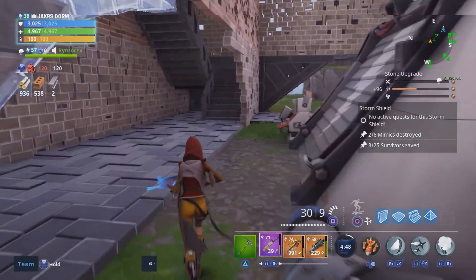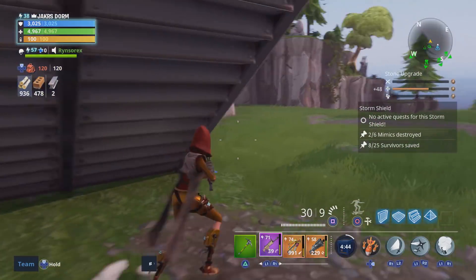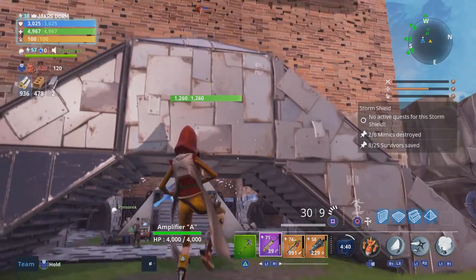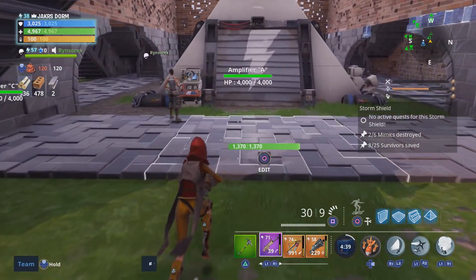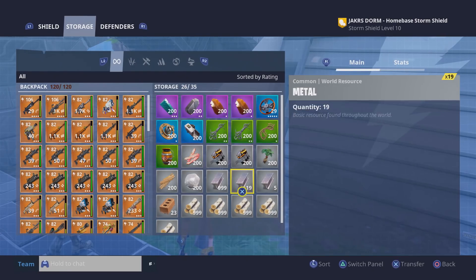Two days ago, I found out that the Fire Nocturno exists in the game, and there's only maybe about 20 different copies of this weapon to ever exist in Fortnite, which is insane. But there are actually a few other different types of Nocturnos and Gravediggers out there that are extremely rare and actually real and exist.